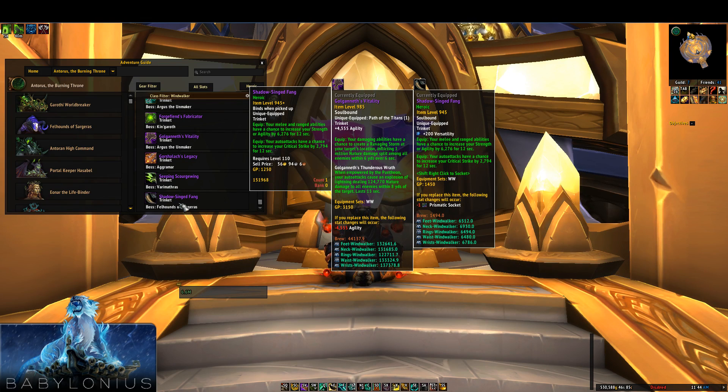So those are the two trinkets you're going to want most: Shadow-Singed Fang and Golganneth's Vitality are two of the strongest Wind Walker trinkets available from any content. The chunk of agility and very high uptime on Shadow-Singed Fang make them both very good and very popular. Hopefully this explains everything — I went a little over five minutes as I normally do. Thank you for watching, sorry again it took so long. Make sure to support Peak of Serenity through Patreon and PayPal, subscribe to my YouTube channel, follow me on Twitter at BabyloniusMonk, and check us out on Discord if you have any questions. Good luck and have fun!